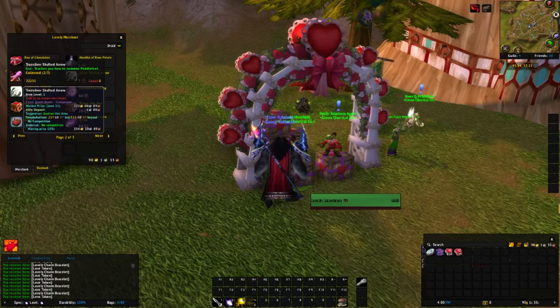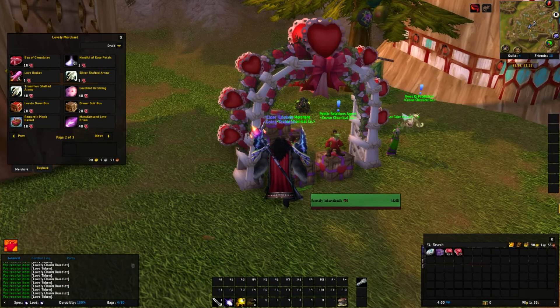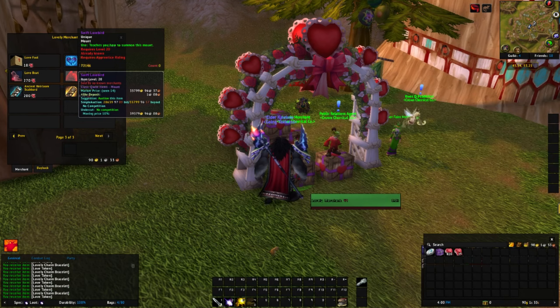The three items we are interested in are the Swift Lovebird Mount, which costs 270 love tokens to purchase, then the two pets — the Lovebird Hatchling and Petalfoot — which each cost 40 love tokens to purchase.